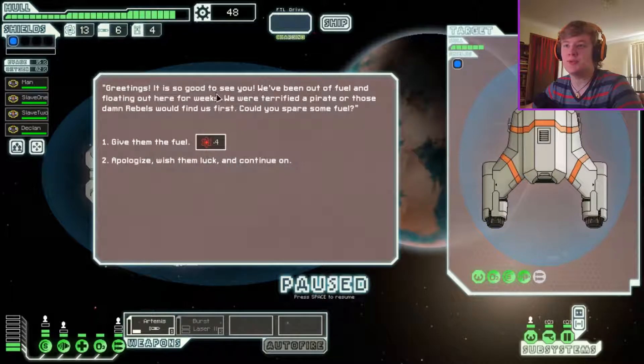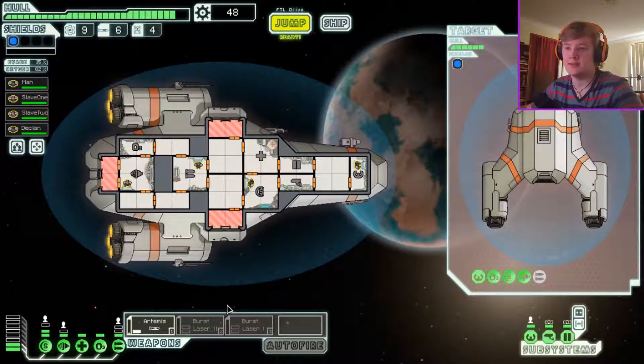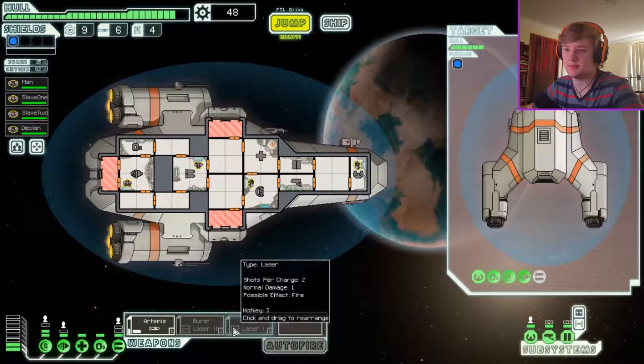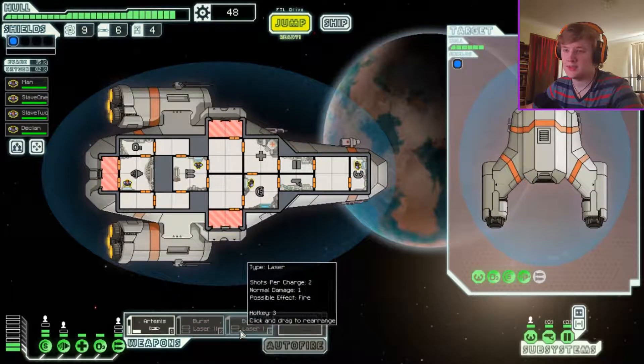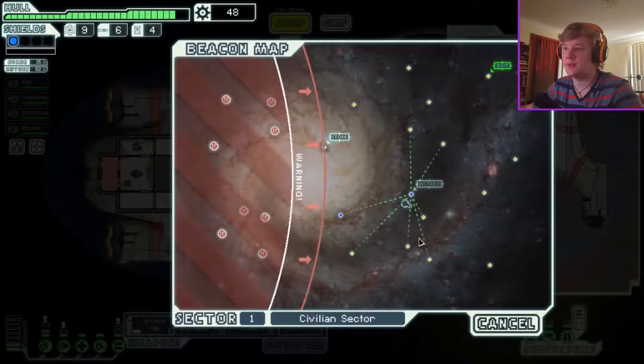Greetings, it is so good to see you! We've been out of fuel and floating here for a few weeks. We were terrified a pirate or those damn rebels would find us first. Could you spare us some fuel? Yeah, I'll give them fuel. Thank the gods — we're jumping straight home to take the special weapon, we don't need it hopefully. Oh cool, we got another weapon. It's a weaker version of the one I already have.